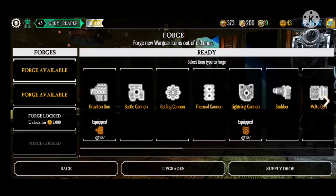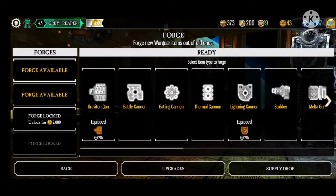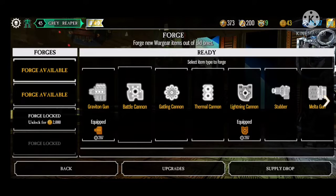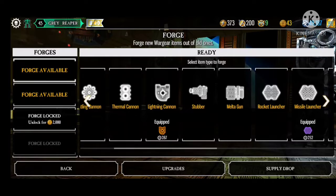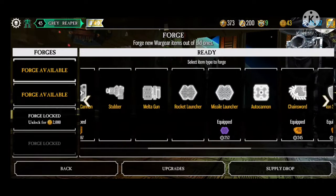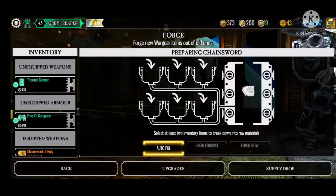Here are some of the different options for weapons and equipment. All your typical stuff from Warhammer 40,000 — the Graviton gun, the Battle Cannon, Stubber, Melta-Gun, everybody's favorite. And you've got rocket launchers and missile launchers too, the autocannon of course, and the chainsword. Who doesn't love a chainsword?